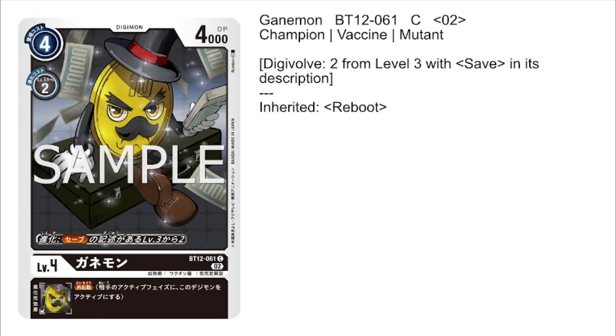Next up, we have Ghanimon — a pretty basic level 4, but still effective. He has the alternative digivolution condition where he can digivolve for 2 on top of any level 3 with save in its description, and he has the inheritable ability of Reboot, so whatever Digimon is on top of him will have that ability. Reboot is actually a pretty decent ability to play around with.